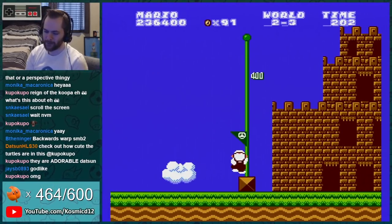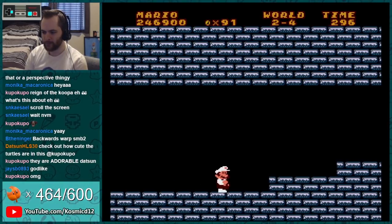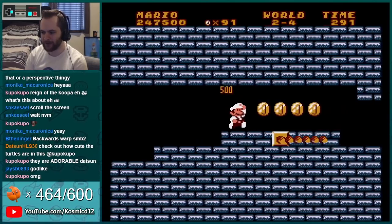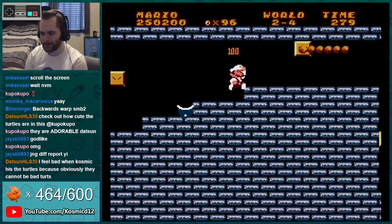I was gonna say 'and flagpole glitch,' and then I realized you jump higher so that would never work. People said the lava looked like sand, but I neither noticed nor — oh oops.